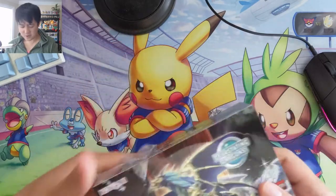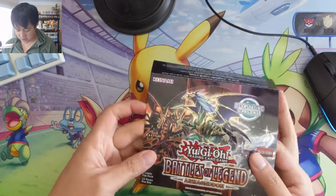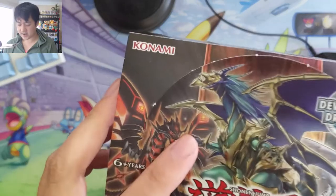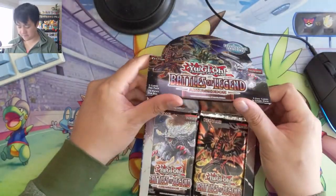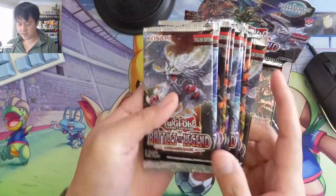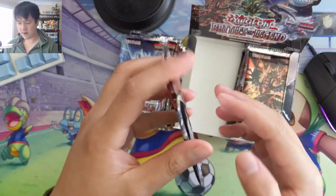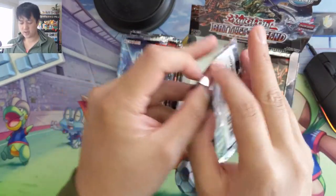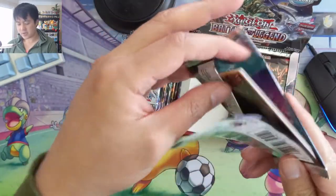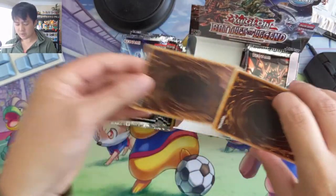We'll see if we can get super lucky and snag one of those. Looking at the cover, I'm guessing there's some kind of Red-Eyes thing — I believe this is the Chaos Emperor Dragon, kind of creepy looking, and there's some fossil stuff too. This is one of those sets where basically everything is foil — you get four ultra rares and one secret rare. I do enjoy opening Yu-Gi-Oh but since we don't play the game and I don't follow the meta too closely, this is why we usually stick with Pokémon.